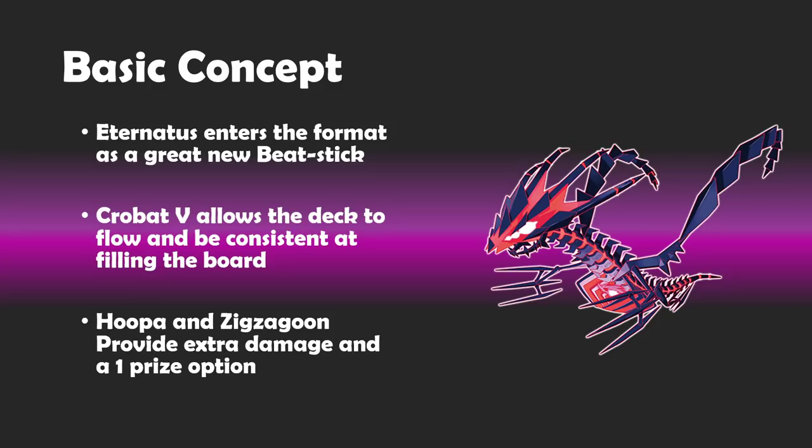You also have Crobat V from this set. It's an excellent support card because it helps you find your stage 1, find your energies throughout each turn, and ultimately fill up your board. You want to have a number of Pokemon and access to them in those early turns, so that we're doing the damage that we really are looking for, for the most part.